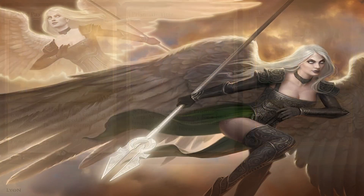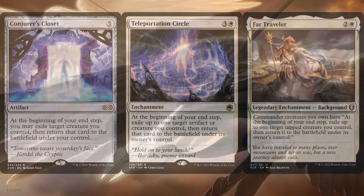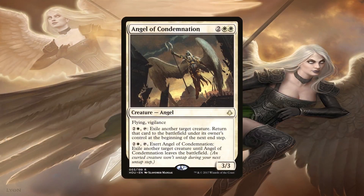Conjurer's Closet, Teleportation Circle, and Far Traveler are sort of like the bridge between immediate and delayed blink effects. While their trigger is immediate, it does trigger at the beginning of our end step, so we do have to wait until the end of our turn to benefit from it. That still means doubling down on any ETB trigger at end of turn, twice if we control Preston. As for actual delayed blink effects, the deck is running Angel of Condemnation. While similar to Distinguished Conjurer and Eldrazi Displacer, the creature won't immediately return. However, this can not only fizzle targeted effects but also protect a key creature from a board wipe, since the creature returns at the beginning of the next end step. It can also target opponents' creatures, imprisoning them or functioning as interaction if exerted.